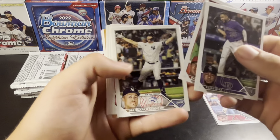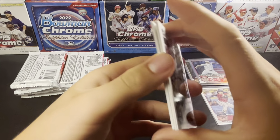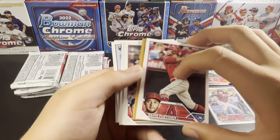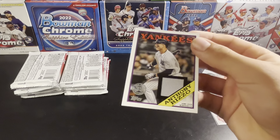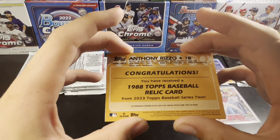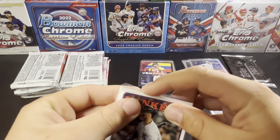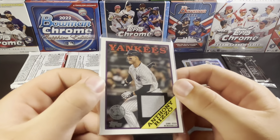We're going to have another flipped around card here. Looks like it's going to be a relic. Anthony Rizzo — gray swatch — 1988 Topps Baseball Relic. Not too bad, but you're really hoping for an auto there.